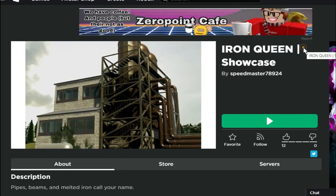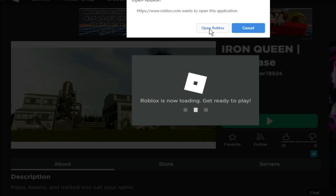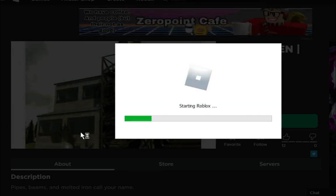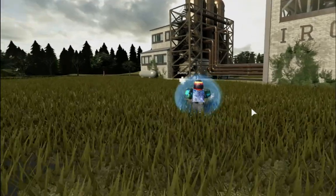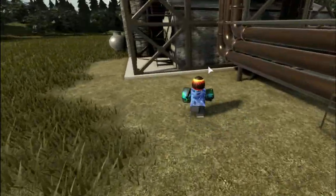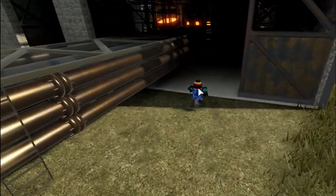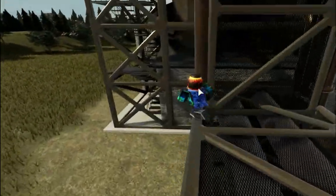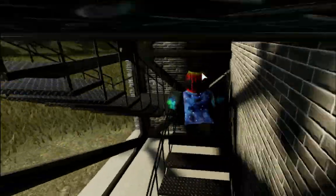The next one is called 'Iron Queen' showcase by Speedmaster78924. From the pictures it looks insane. It's taking so long to load. Let's put graphics all the way up. There's a dummy right here. Oh my goodness this is nice — it's like some sort of factory. 'Iron Queen' — I don't know if that's a company or something. The detail on all of this is actually insane. It's basically like an oil factory or something.